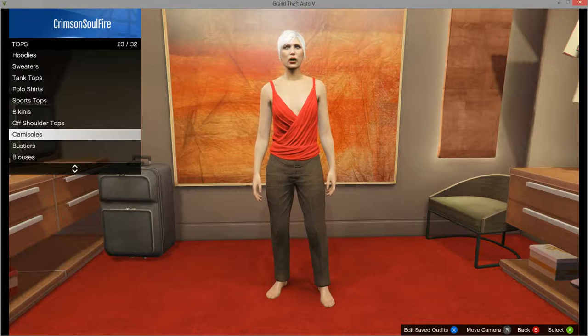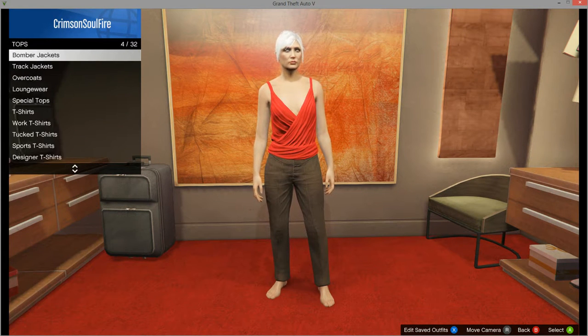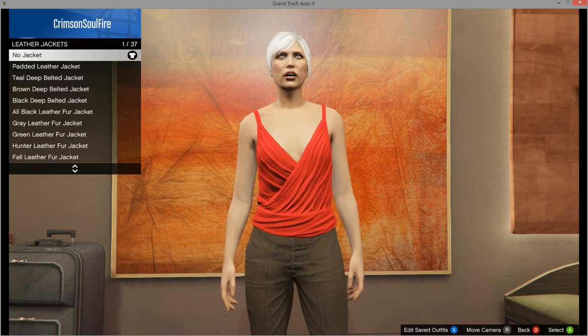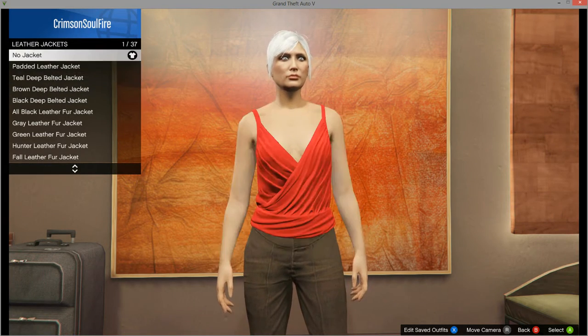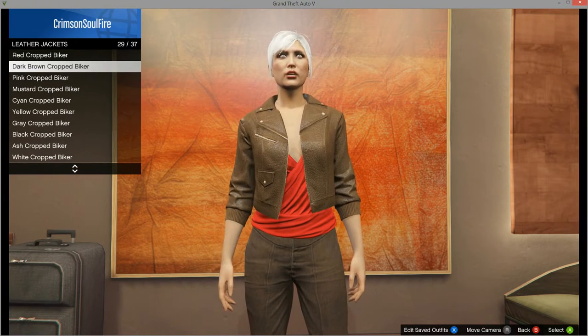From there, I go into the jackets — the leather jackets — and choose the dark brown cropped biker jacket.